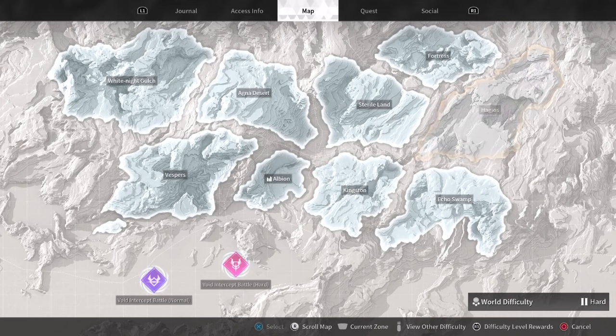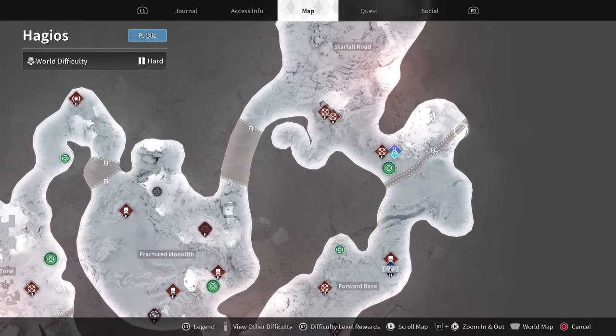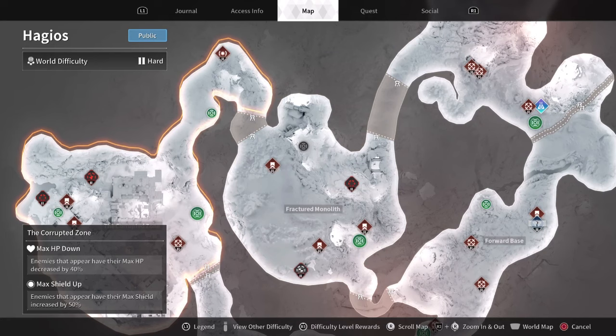Firstly, open up your map and go to Hygos, the Corrupted Zone, and select the mission called Deep Digger.